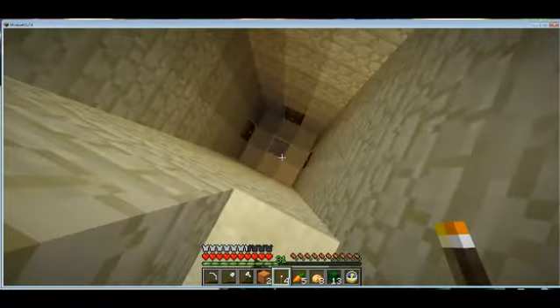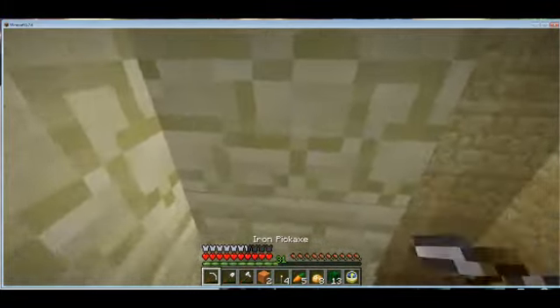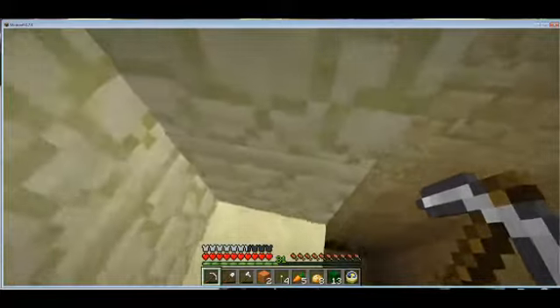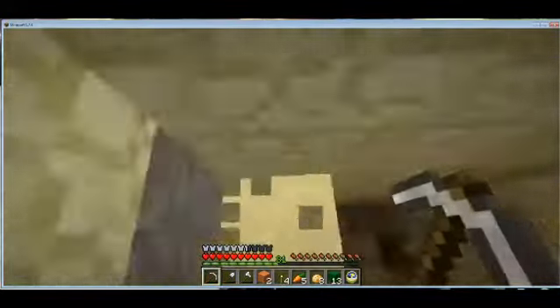See, there's a switch right there — a pressure plate. Beneath that is TNT, which is craftable in Minecraft. And I'm trying not to get any objects to fall on the pressure plate as well, because that can also activate it, because that is pressure.